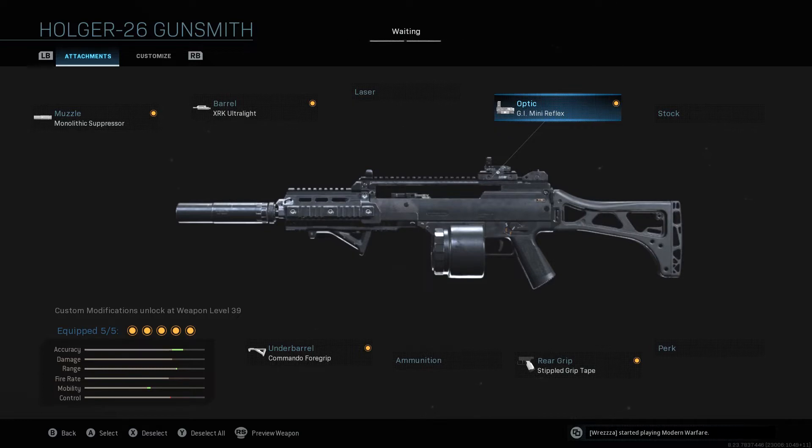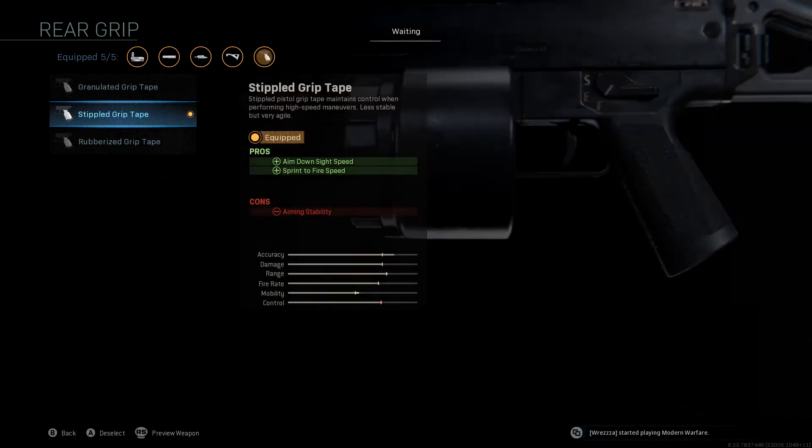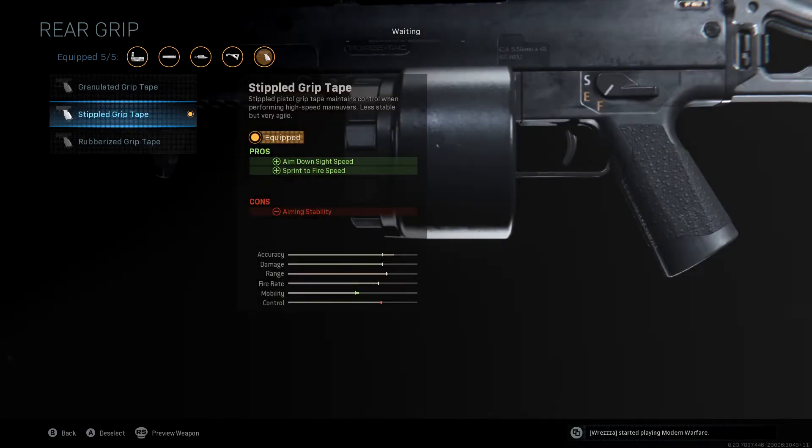A lot of the time I don't like to put an optic on the weapon as it takes up an attachment, but on this I felt it was necessary as the iron sights are a little bit horrible. But if you can put up with them, that's great — you can use your extra attachment elsewhere, perhaps on a stock for this class variant. Now we're going to go down to rear grip — it's the old classic stippled grip tape. Again, we're trying to improve that aiming down sight speed, and with this one we even get some sprint to fire speed with it as well.